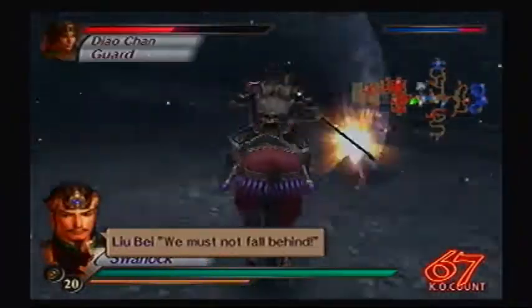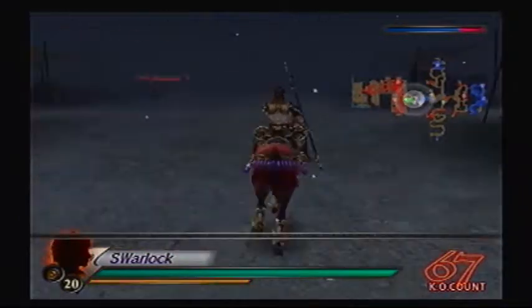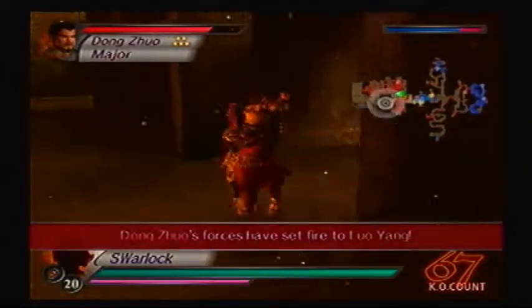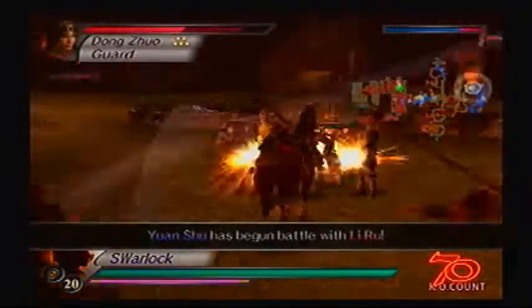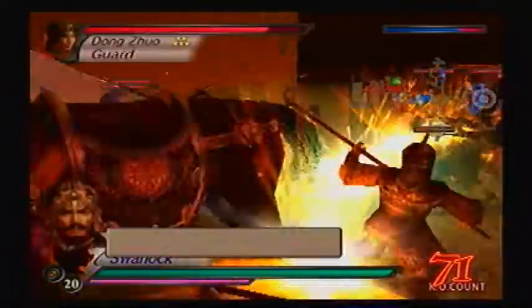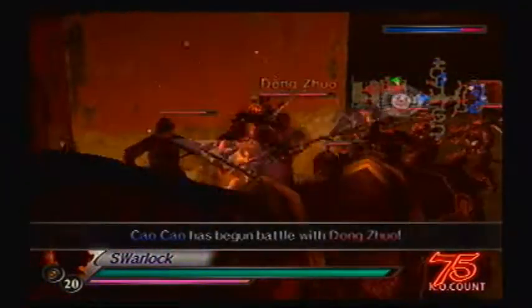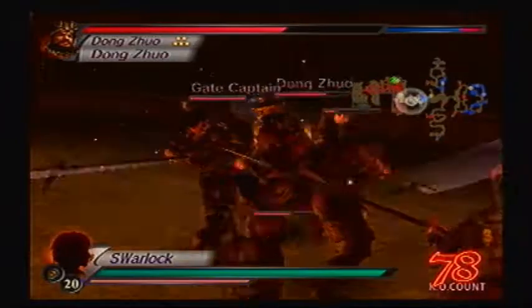We must not fall behind! Well, I'll accept it. At this point, I have no need of Luo Yang. Burn the city and keep the invaders out! Good luck keeping us out. Alright, Dong Zhuo, I'm coming straight for you — I don't care about anyone else. Either defeat Dong Zhuo or just let him run away. Given his size, you're better off just waiting for him to die by your blade.